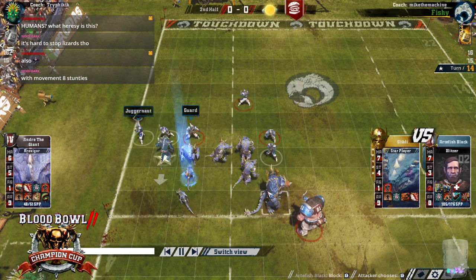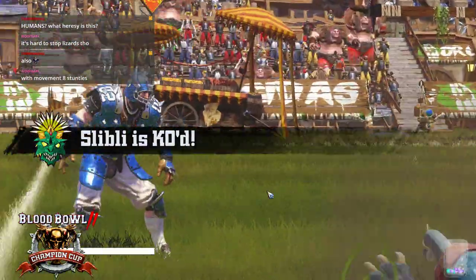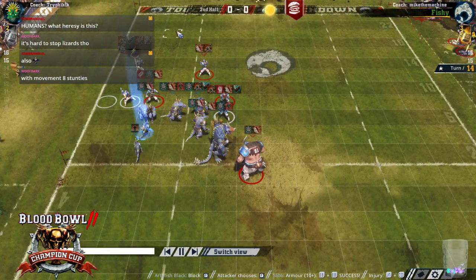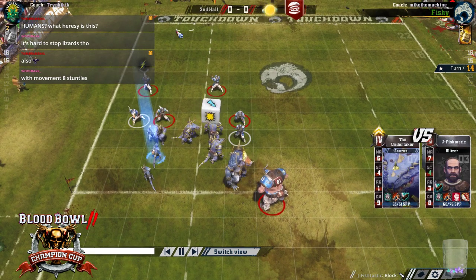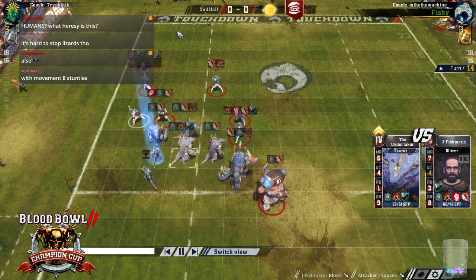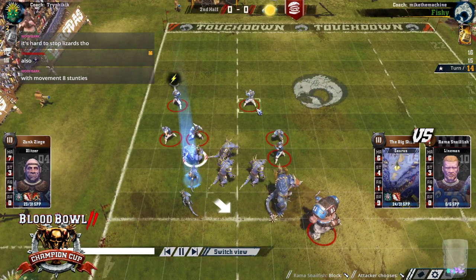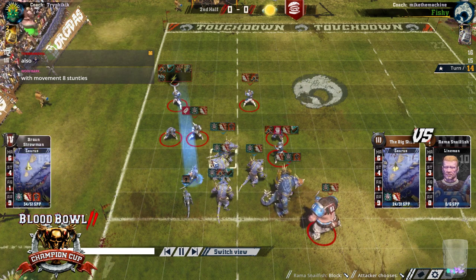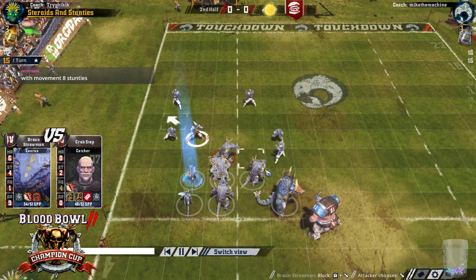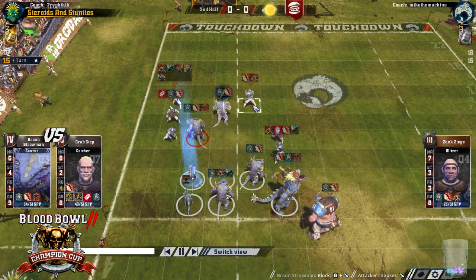I mean, you know, it's a very unenviable position for Mike the Machine — how do you even stop this? It's horrible. That's one way to do it — KO Slibly. So now if that KO stays out, Mike has a slim chance of a one-turn. I mean, if he had more players he could make a much better defence against the movement 8 Stunnies, but he just can't. Now there's a real chance to blitz this guy down, move laterally — but he's not going to. He's gonna just push forward and probably screen out the back.